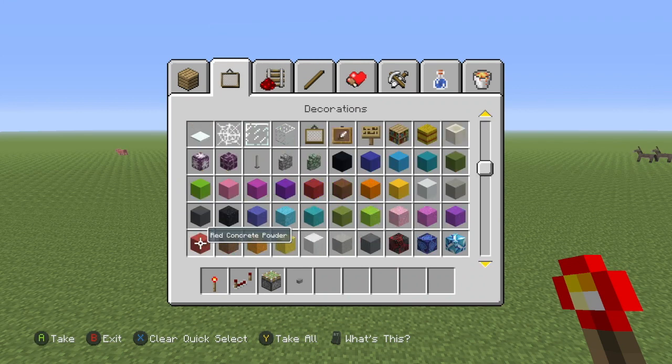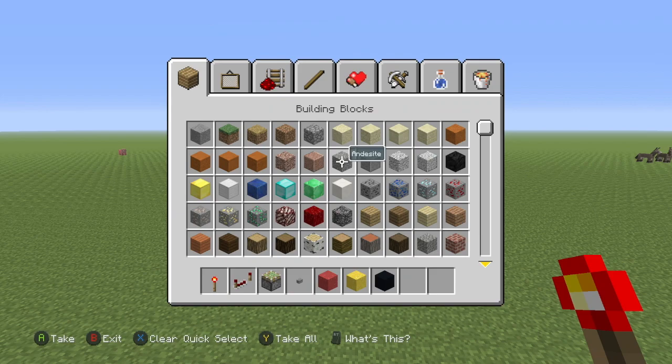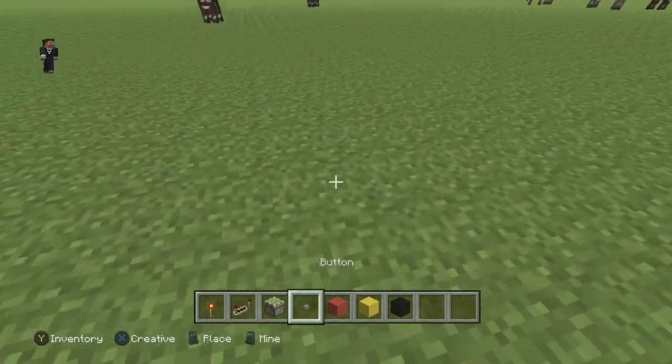And red concrete powder, yellow concrete powder, black concrete. You're also going to need the materials, and that's about it. After you do that,